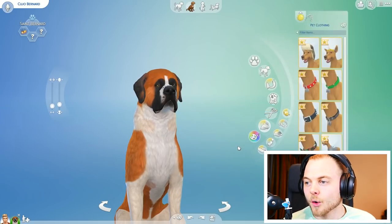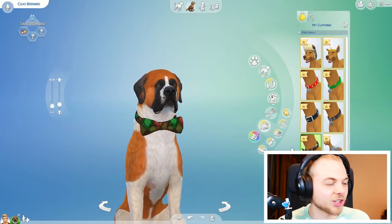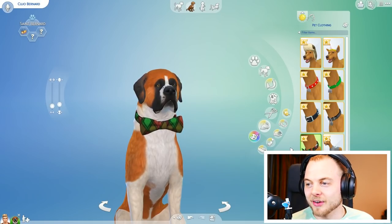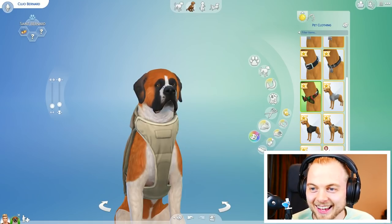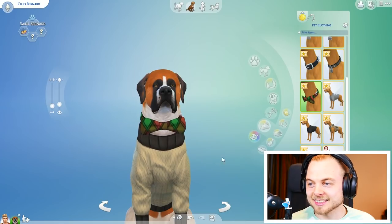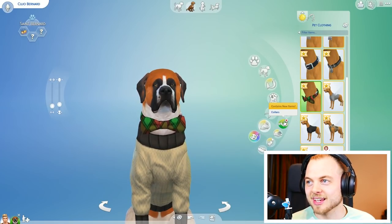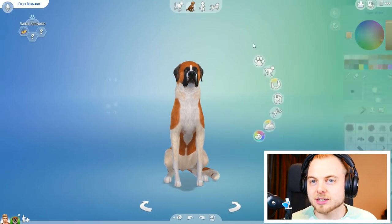Okay, we've got pet clothing. We could give him a fancy bow tie — he actually does wear a bow tie in real life, so that is pretty amazing right there. We could give him a fancy bow tie — yes! This looks amazing, I'm so happy with this. We have got this little palette tool which is painting the dog, which we've already done.